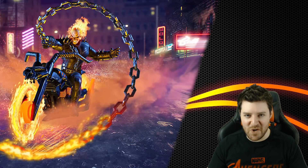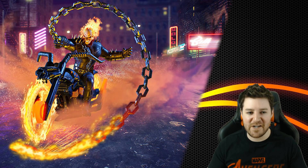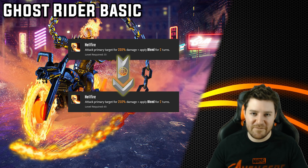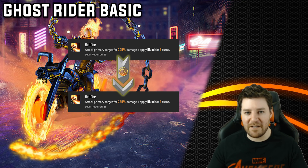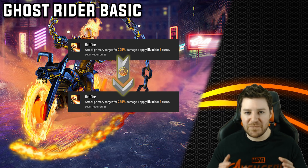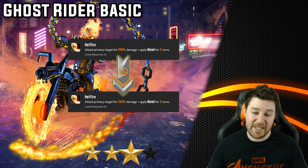First, let's take a look at Ghost Rider's basic. T4s improve the base damage by 50%, and also improve the bleed damage — bleed damage gets its damage from the ability level of the ability that applied it — jumping from 135% to 150% bleed damage. So you get 50% more on the attack, another 15% on the first turn of the bleed, and another 15% on the second turn. Ultimately that's about 80% more damage. Ghost Rider already has really high base damage, so this is a pretty strong upgrade. It's certainly not essential, but it is very strong. For me, this is a 3-star.